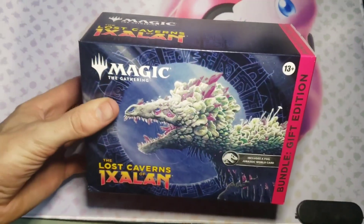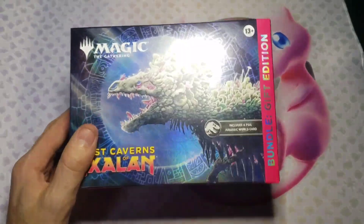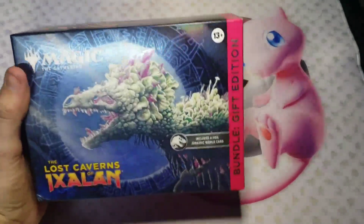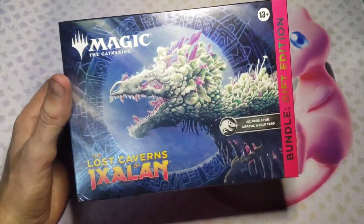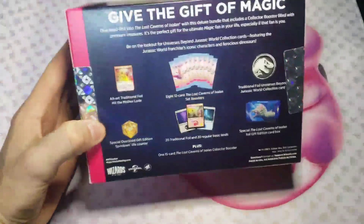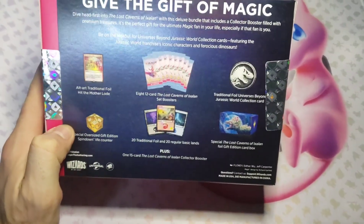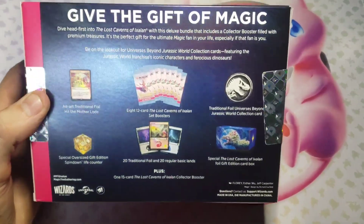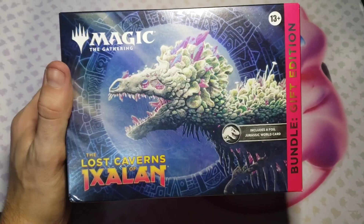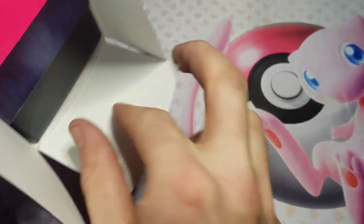What is going on everybody, we got a good one today - this one's gonna be a ton of fun. I don't think I ever did a bundle for Lost Caverns of Ixalan, so because of that we're gonna do a gift edition bundle. We're gonna get a foil Jurassic World card, eight packs, a special spin-down, the bundle card, and all that. Let's not waste any time and get right into this!